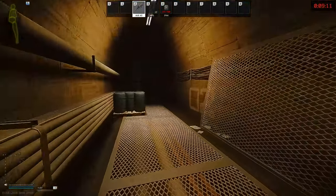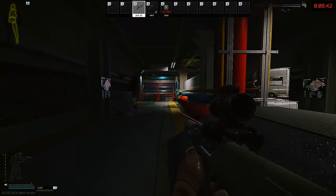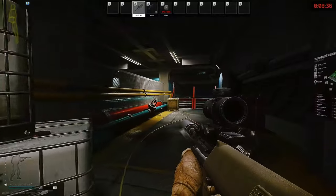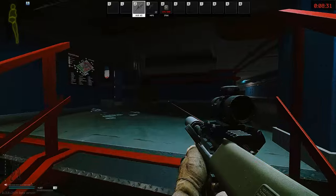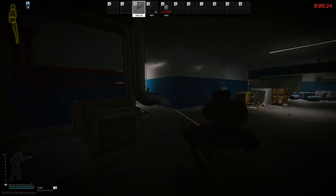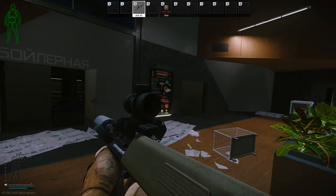Down here there aren't really specific callouts — it's mostly directional. For example, 'he's main side,' 'main side elevator ventilation,' or 'he's medical side ventilation.' Generally all in this area you would say 'main elevator' since the main elevator is right here.